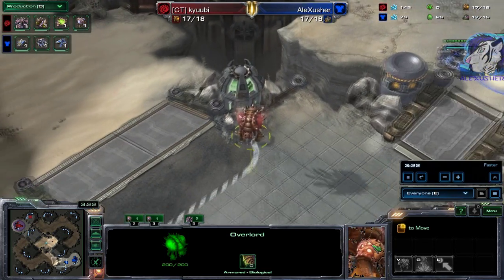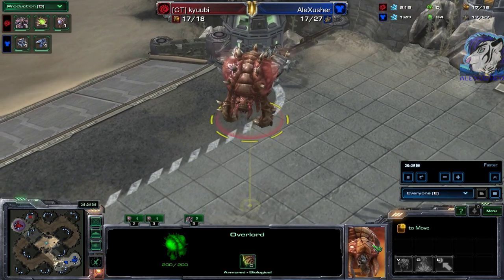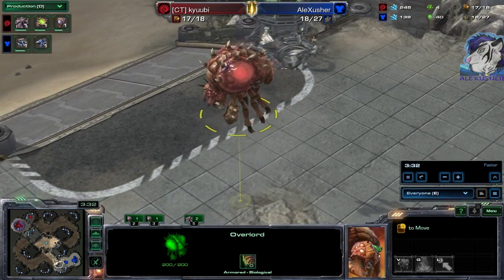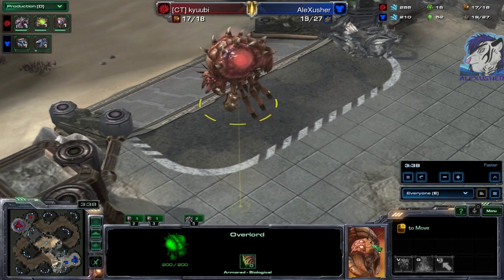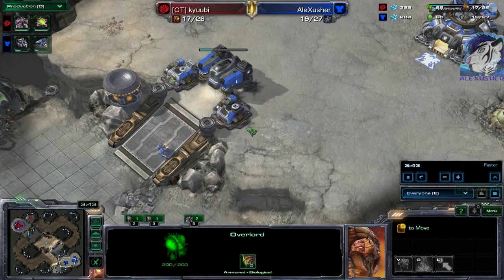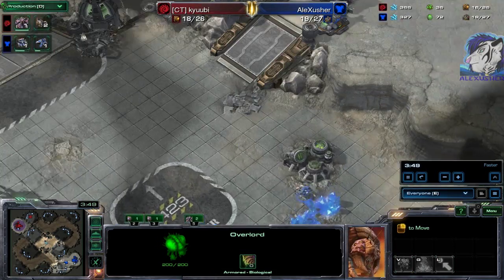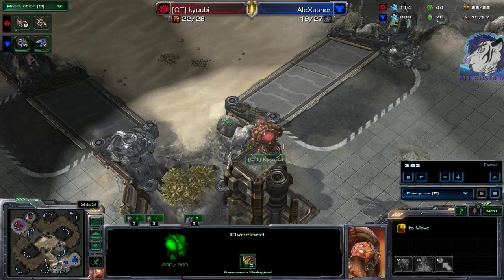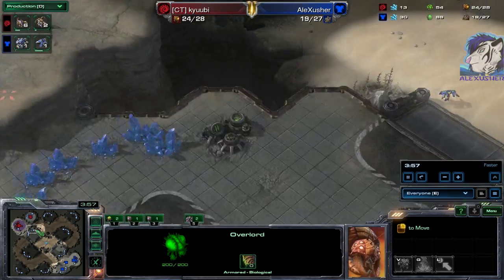You'd think that the Overlord could be dangerous — I mean, with the claws and the spikes and the tentacle-like legs. But no, he's totally harmless. Don't be scared of an Overlord, unless he has Ventral Sacks and can transport units.